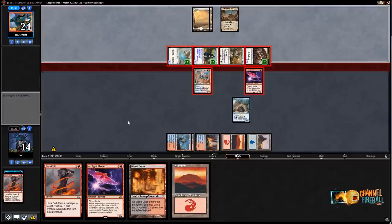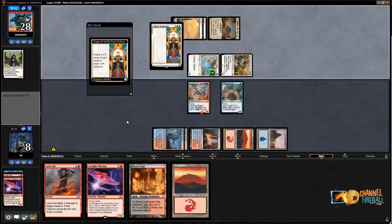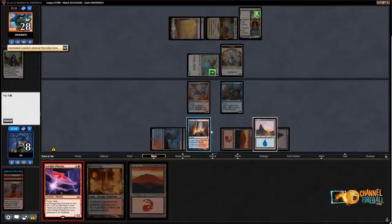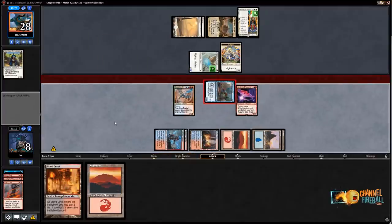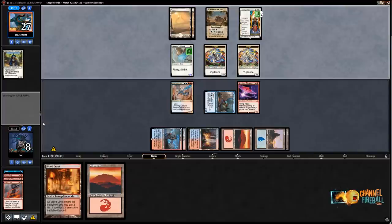We'll land this turn — this actually does put me in a somewhat dangerous spot. I'll just attack for one since I'm kind of flooding out. My best play might just be leveling up Terramander. I only attacked with Terramander in case they had Conclave Tribunal — if they attacked with both Phoenix and Terramander and the Tribunal hit me for four down to four, that's a big hole. If they had a Conclave Tribunal I think they would have cast it last turn. Another History of Benalia — we're going to have to settle in because these will get there.